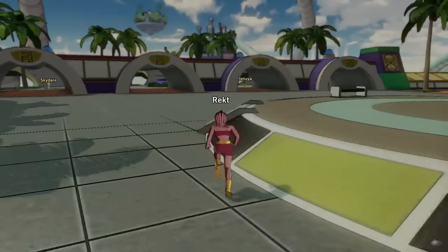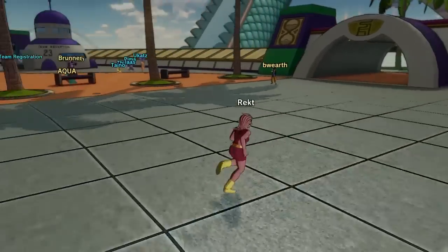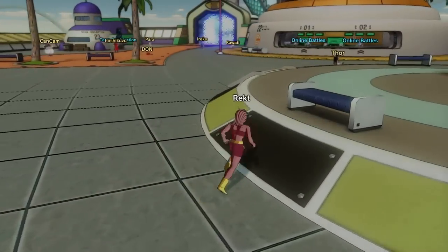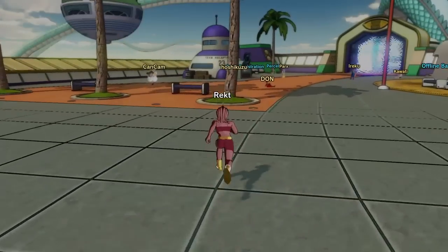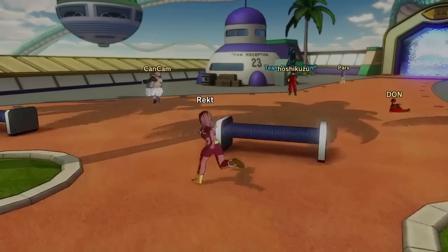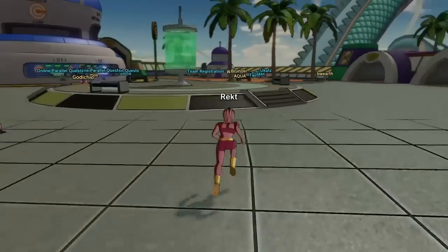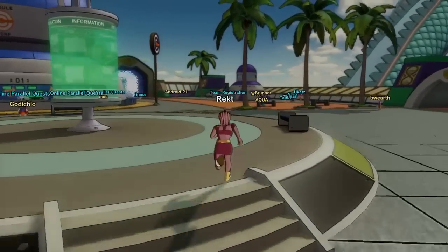Hey, what's up guys? This is your boy Virgo Durai and this is episode 1.5 of Training with Virgo. This one is about stat allocation. Every now and again I'm going to switch in and out of going from gameplay to other things such as equipment, clothing, and stuff like that. So this one is about the stat allocation.